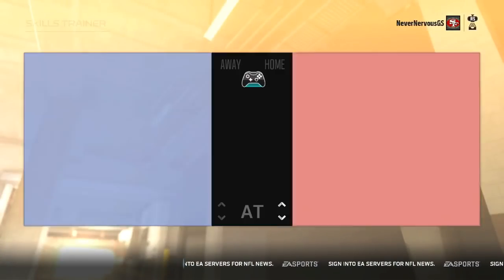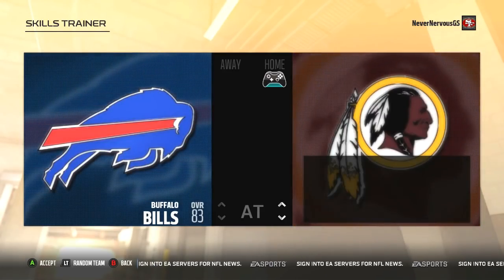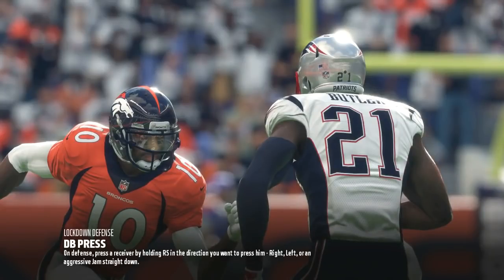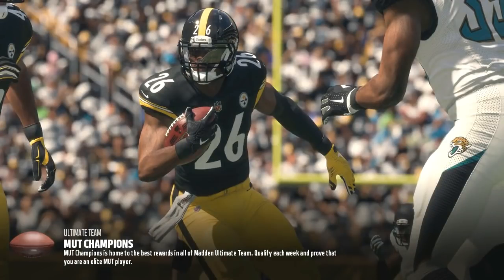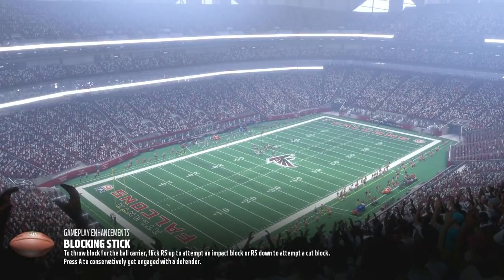We're going to show you where you can locate these packs. Go to Skills Trainer, pick any team you want. I don't know if difficulty matters, but just in case, have it on rookie. In the main menu of the Skills Trainer, there are a whole bunch of objectives and mini games you can do, and when you complete those you'll receive a pack. Everything you get is NAT, but on a budget squad, a high gold or an elite card can help out a ton.